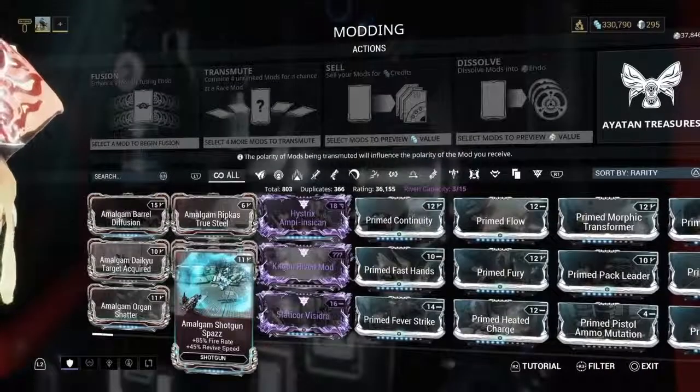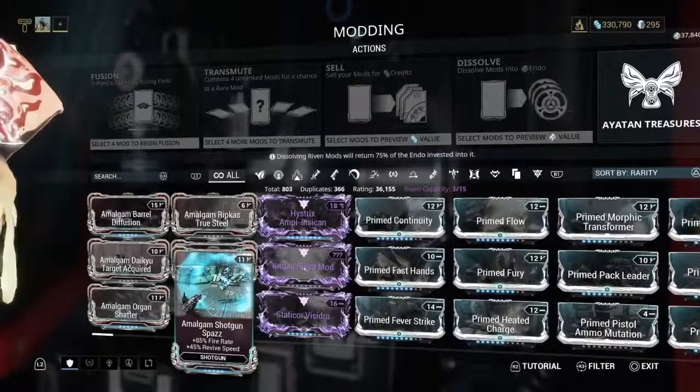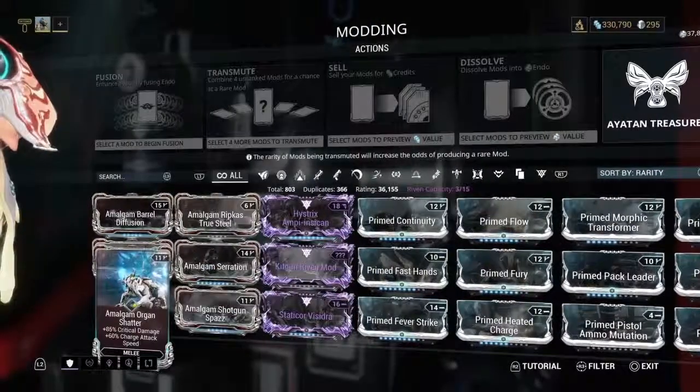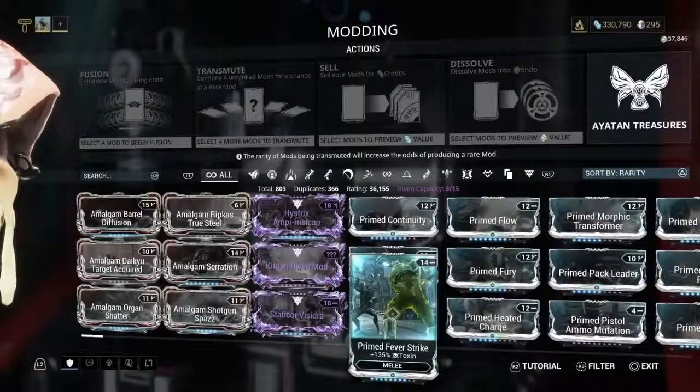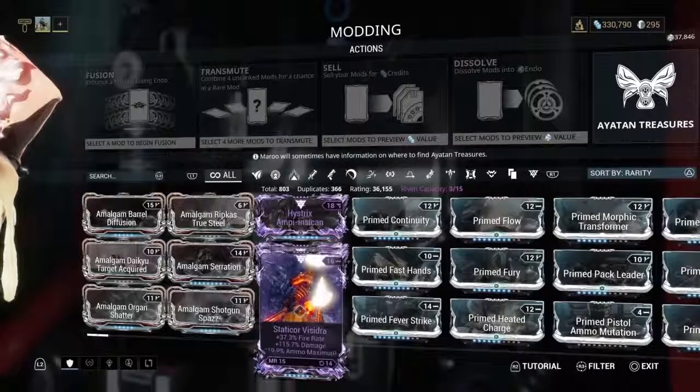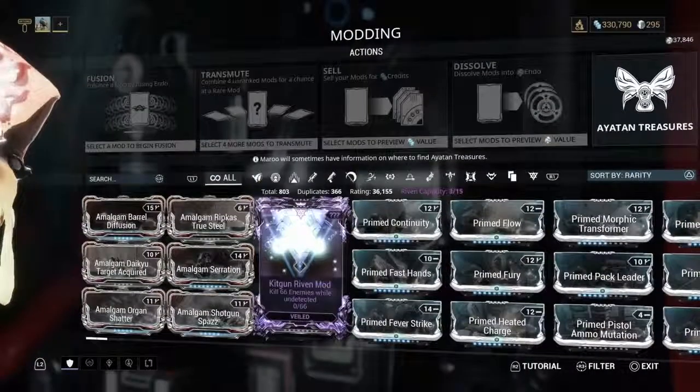The Amalgam Mods are pretty new. If you just start the game, I would try and work with people to get these. They increase two stats instead of one — like a normal mod such as Fever Strike would be 135% Toxin, whereas the Amalgam version does Fire Rate and Revive Speed. They're almost like dual-purpose mods.